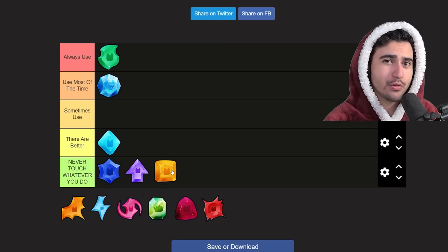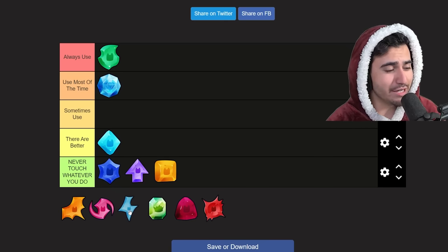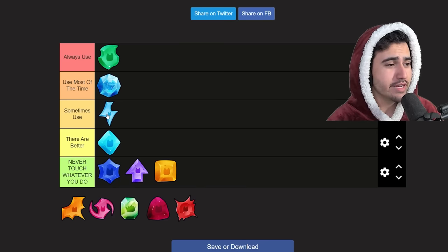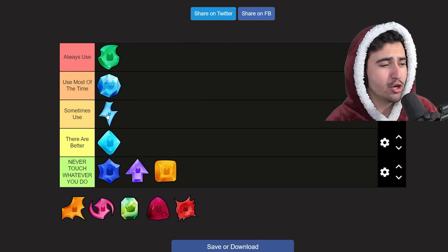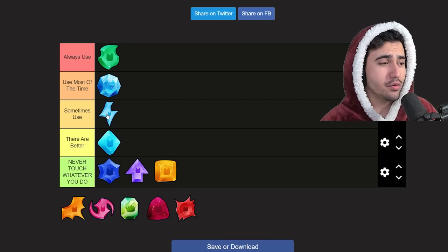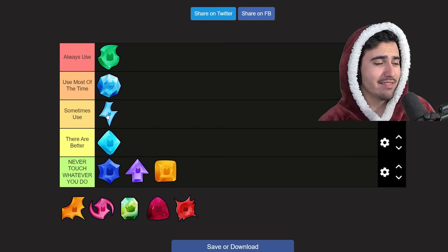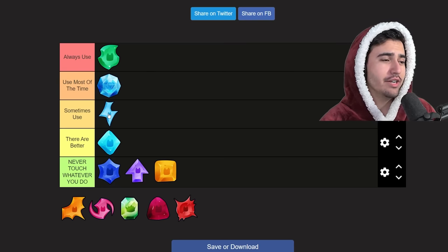Let's move on to the lightning charm — this is going to be a somewhat controversial one. I'm putting this in the 'sometimes use' category. In terms of AOE damage this isn't too bad of a charm; it does help you grind an area of breakables quicker. I definitely suggest it if you're trying to do that, but again I think there's just a better one on this list. Unless you have this lying around or just opened it and don't want to look for other charms, this might be good for what you're trying to do.